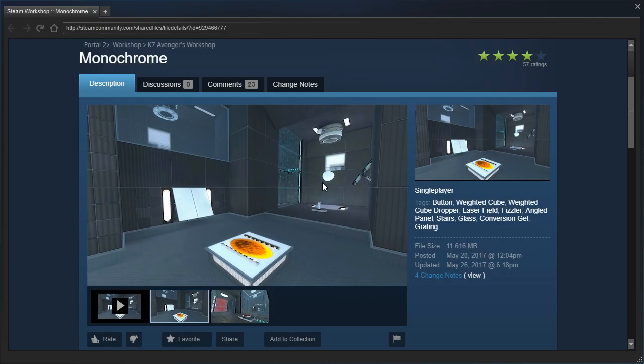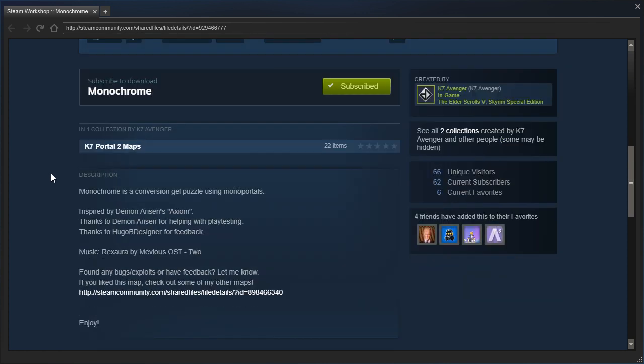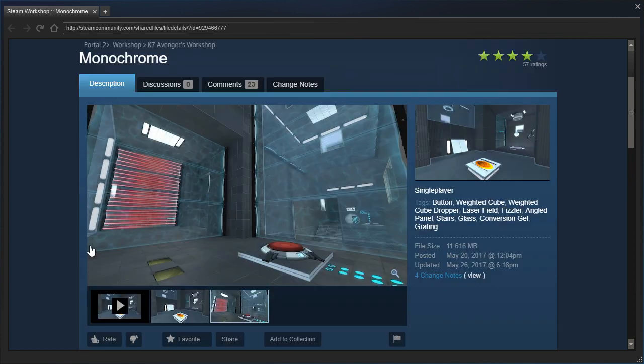Hey guys, I'm LB, and let's check out Monochrome by K7Avenger. Monochrome is a conversion gel puzzle using monoportals, inspired by Demonarisen's Axiom. Thanks to Demonarisen for helping with playtesting, thanks to Hugubi Designer for feedback. Music is from Rexora, it's by Mebius, it's called 2. Mebius wasn't very creative with the naming of Rexora music.